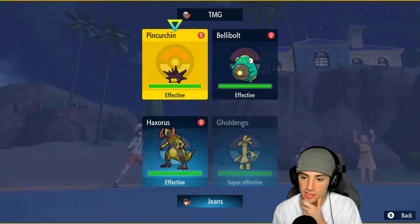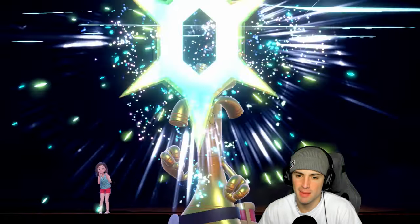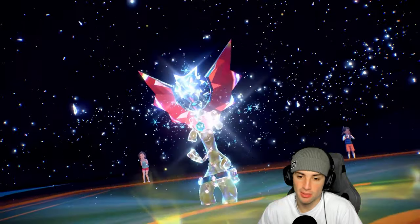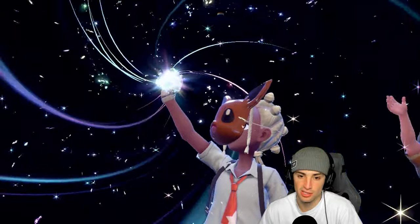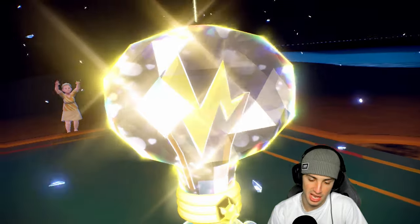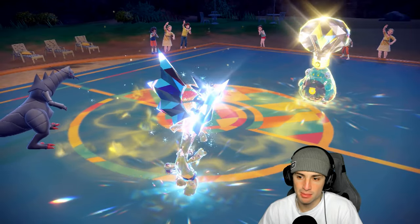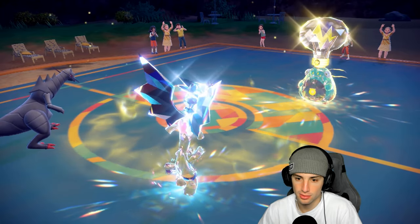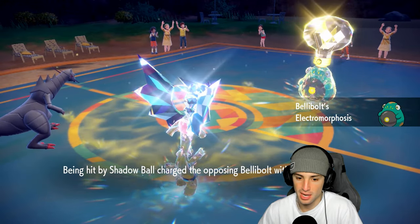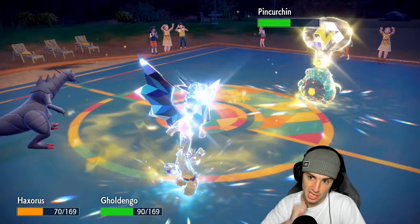We see a double Tera turn one - I terastallize into dragon, he terastallizes Bellibolt into electric. He's looking for damage only. We negate some damage with the dragon type. Dragon Cheer is up, so Gholdengo can now crit every time. Shadow Ball does great damage with the crit - over half on Bellibolt. An Electromorphosis is coming in, Power Charge gives back some HP. That thing is getting back too much HP - we might have to double down.